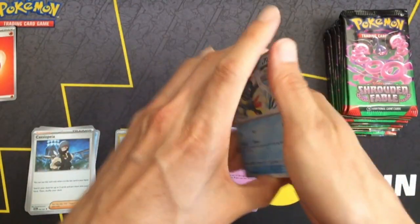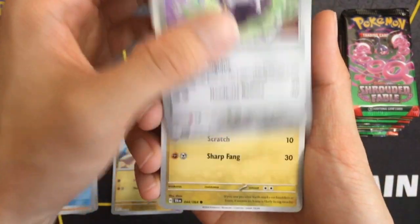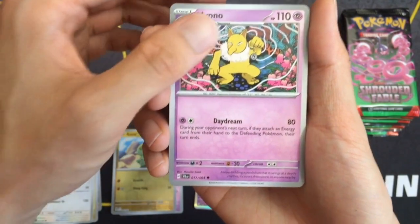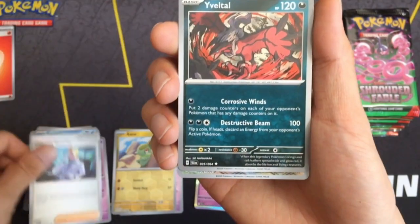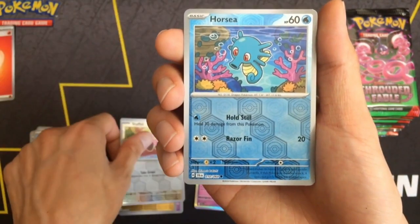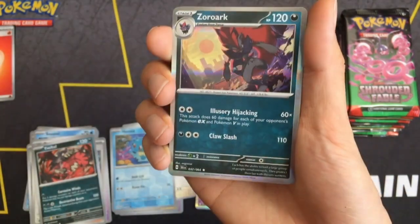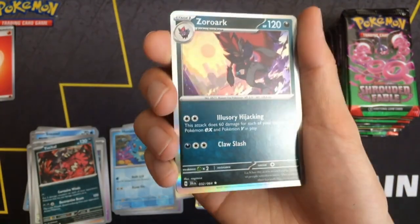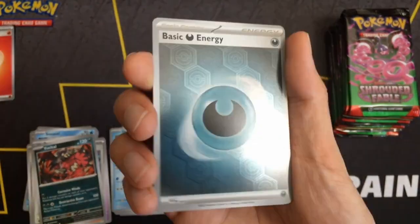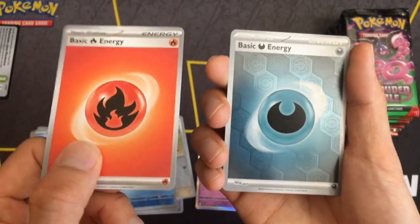Last I checked, there weren't any pull rate data for Shrouded Fable, so I'm not really sure what to expect. I'm guessing based on the last thing I opened, Twilight Masquerade, which is a 20% chance of getting something good. So we have a Zoroark rare. One thing I noticed was that this energy has a foil pattern, just like the reverse holo. The first pack's energy did not.